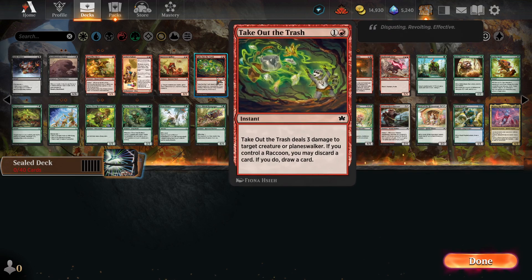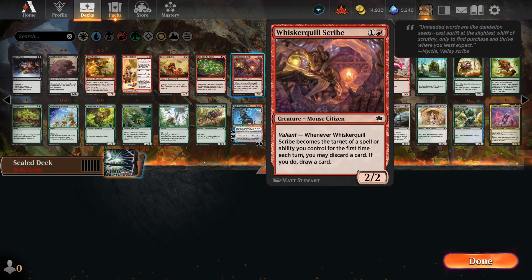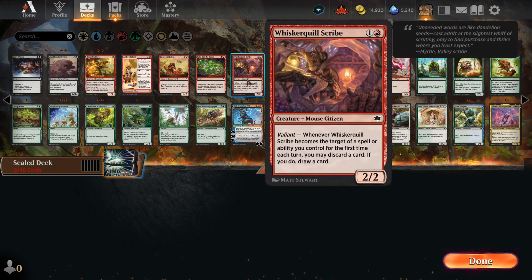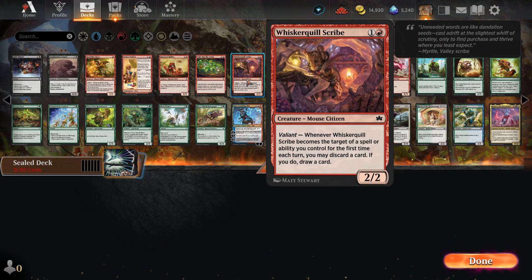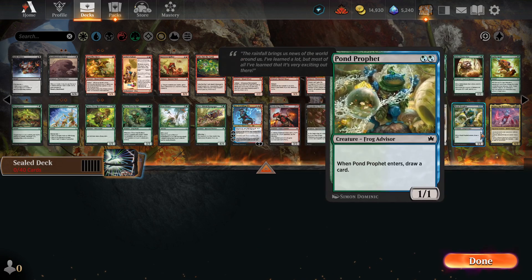Early Winter. Red has Take Out the Trash, two Heartfire Heroes, Whisker Quill Scribe is fine, Raccoon Rallyer is decent. We have a Boar.